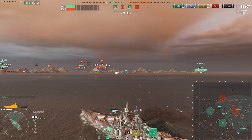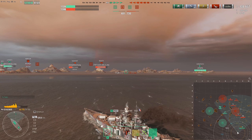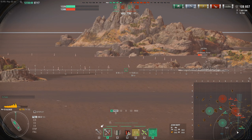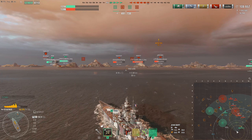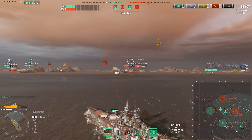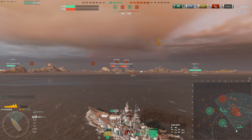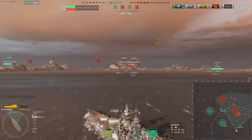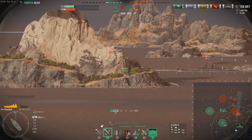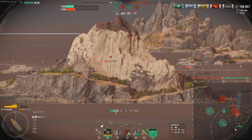Shots are going out there, and the Kiev and Riga on our team are probably not very healthy — they're going to go down shortly. We can see torpedoes out there, meaning the enemy Shiratsuyu is all the way over by the Bravo cap circle, which actually makes things easier for us to push into the Delta cap zone. More broadside from this Jean Bart although he starts to turn out, and we get three ricochets off the side of his belt. We push forward with our friendly Shiratsuyu and aim for the Alaska B, who's giving us pretty much a perfect broadside.